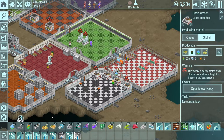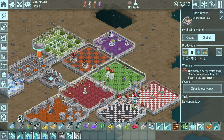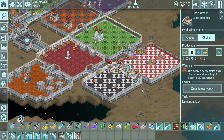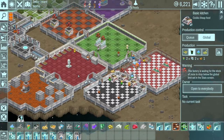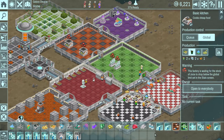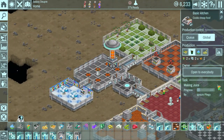Once I realized I could set the global inventory limits so I wasn't constantly mass producing things that were just sitting there unused, resources stopped becoming a problem. Up until then I was constantly running out of water and other resources because they'd keep making pizzas even though there were 60 pizzas sitting there getting cold and nobody was eating them.